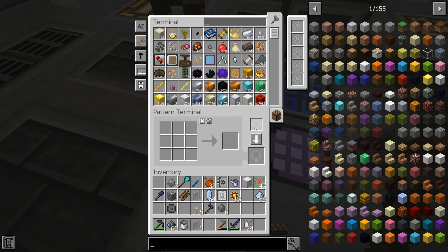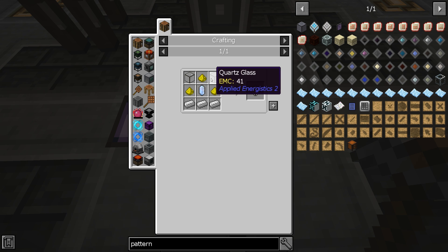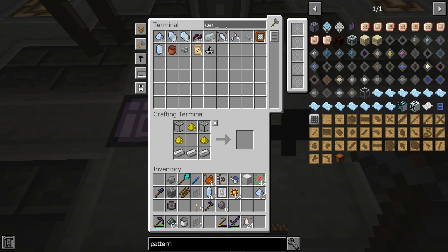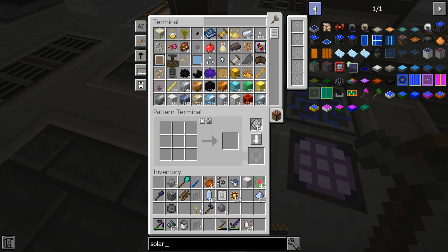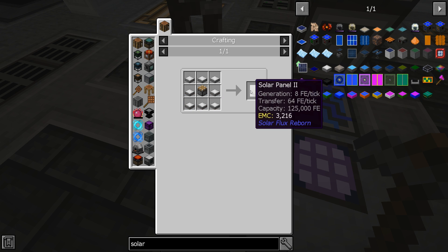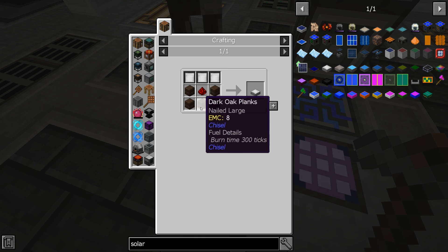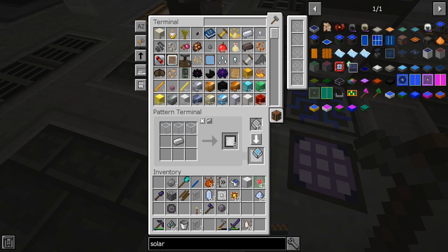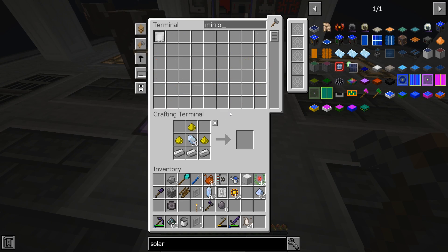Now with the pattern terminal, we can encode patterns. Looking at blank patterns - three glowstone, three iron, two quartz glass, and one Sturdus Quartz crystal (doesn't have to be pure). Crafting some of those, making sure it doesn't use the pure ones. Now we can start working on auto-crafting parts of the solar panel. Teaching the system the mirror recipe - glass and iron - and putting that into our ME interface next to the molecular assembler. We should now be able to craft mirrors.